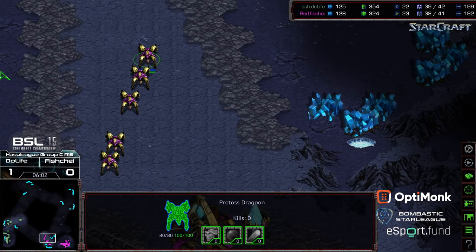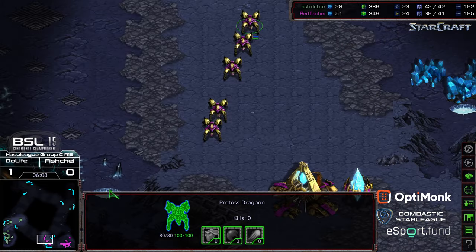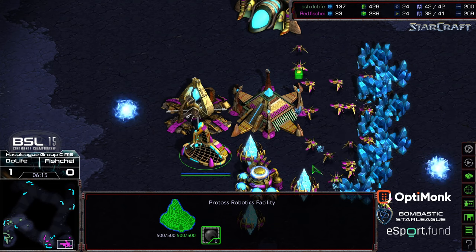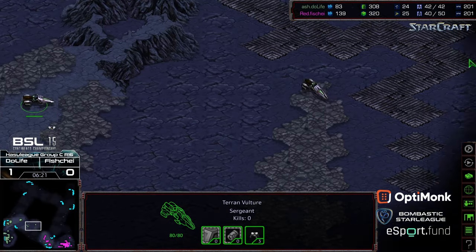Finishing mine upgrade — off one factory it looks like he wants to go for that one-factory pressure once again. Fisheye this time does have five dragoons but is not taking advantage of the closer spoke location, instead staying on the home spoke. He's tacking on a third gateway and an observatory.